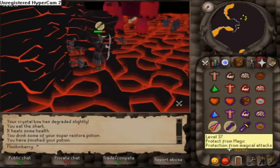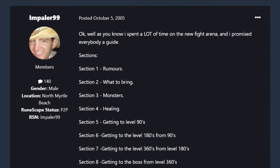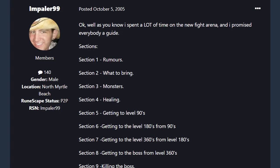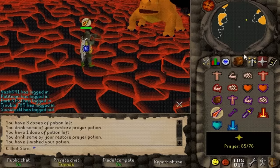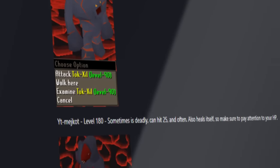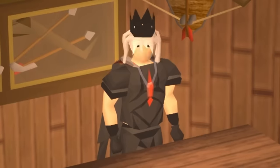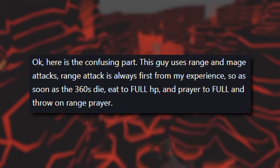They were ridiculously hard. A player named Impaler99 makes a guide for them and posts it to the Tip.it forums. Again, he hadn't completed it — nobody had — but he had a ton of attempts at least. Much like a soup quest guide, this guide had a ton of information, but not all of it was correct. For example, saying JAD's first attack was always range.